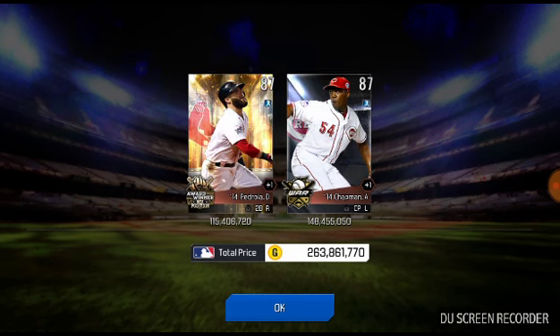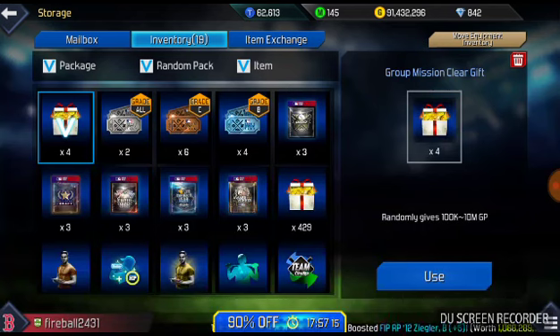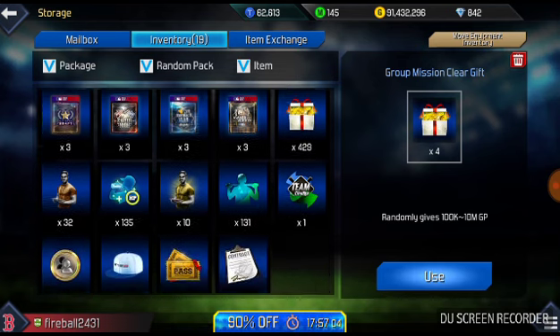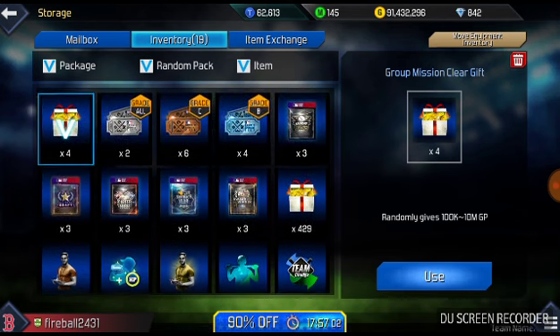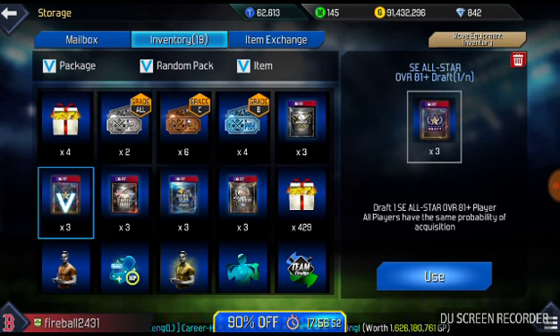I have been working on changing out my team as well. I'm putting in a whole entire Boston Red Sox lineup for the team badge, which gives a pretty good boost to your stats as well for team badges. But let's get these all-star drafts out of the way first.